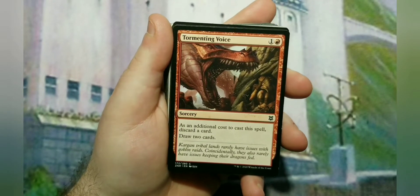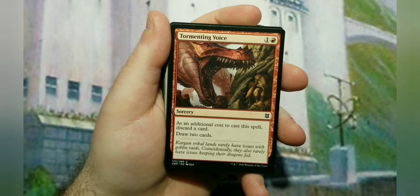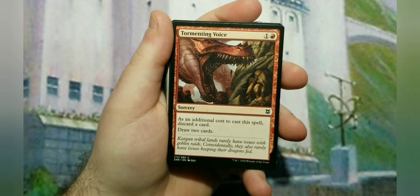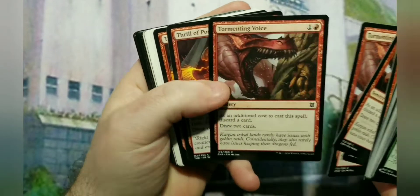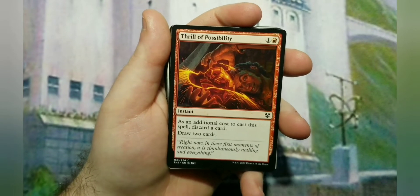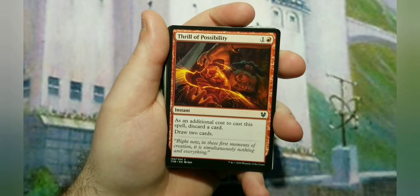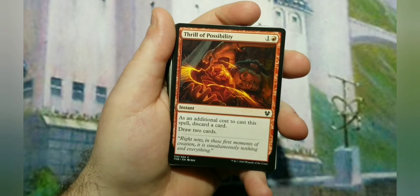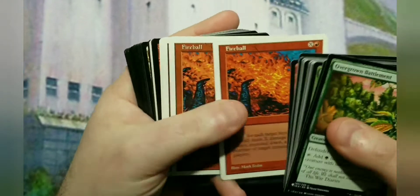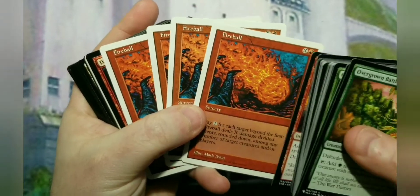Being able to divide your damage means you can kill lots of things off the board. Tormenting Voice is in here - sometimes discarding a land to draw two cards that are pure fire or getting your answers is always a good thing. Four of them in there. Thrill of Possibility is the instant-speed version - discard a card, draw two cards. The point of this deck is to get to your fuel, get to the things that need to be put on the field.